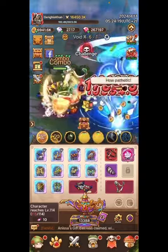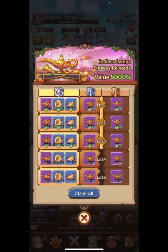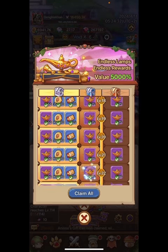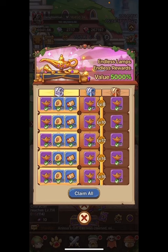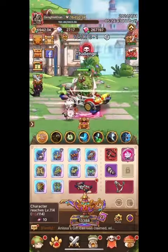Ten dollars for 500 lamps is a terrible purchase value, and I'm going to show you how bad it is. If you go to the Magic Lamp Fund, you could pay one dollar for the middle column and get way more than what that ten dollars gets you. On the far left option, look at how many thousands you get.